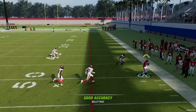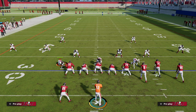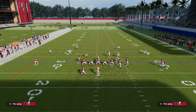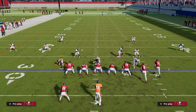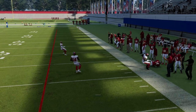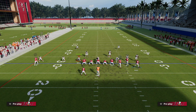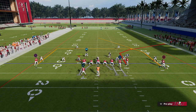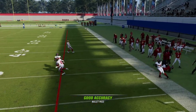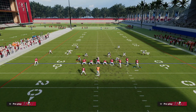The corner route to the right side is really good — you can pass lead it to the outside and easily make a catch. I have free form passing on and I'm still a complete noob at it, so if I throw the ball out of bounds that's my fault. The corner route is consistent against man and consistent against zone. Right on that cut we throw an outside pass lead and that's going to be fairly consistent.